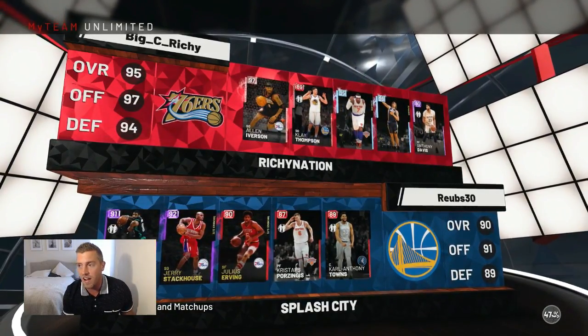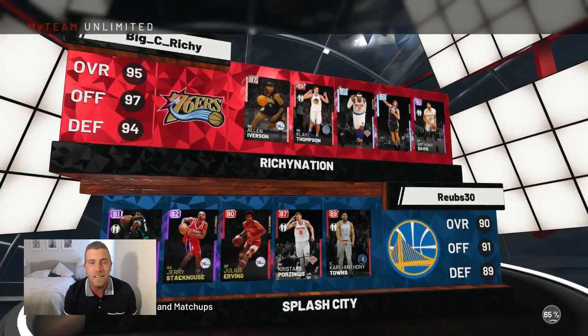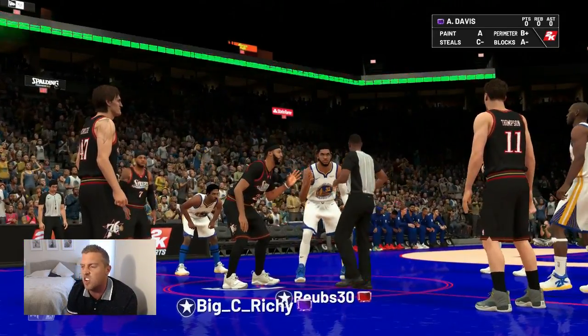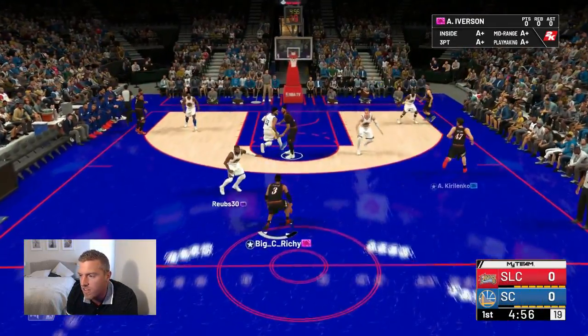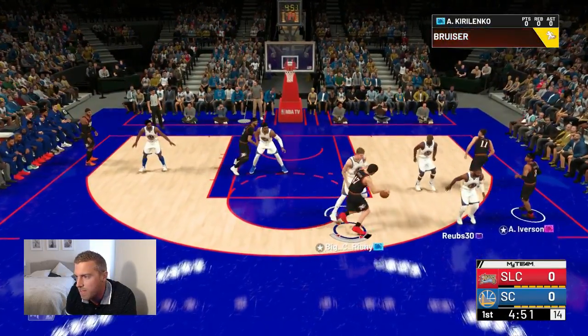Alright, it looks like we found an opponent with a decent team — Jerry Stackhouse and Julius Erving that came out today, Kyrie Irving, Chris Bosh, and Karl-Anthony Towns. Kyrie Irving on Allen Iverson — I'm not running into big point guards, shouldn't be too big of a problem. We've got pink diamond Allen Iverson on one of the ugliest courts — stick these colored courts out of the game, 2K. Let's see how Iverson does.